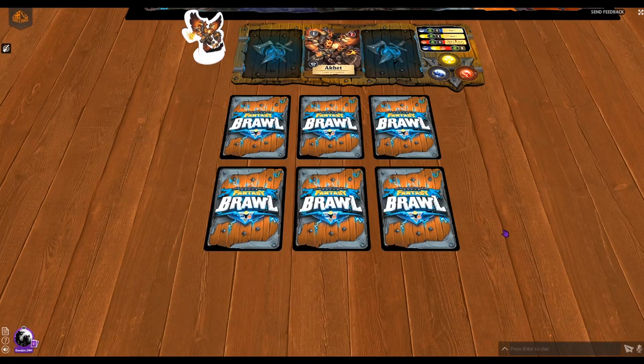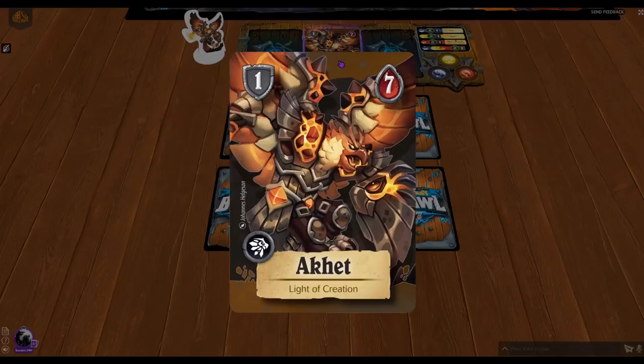Super Fantasy Brawl should be out in third quarter of 2020, at least as long as everything is still going to plan. We've got a whole bunch of different champions, and today we are going to be focusing on Oket, Light of Creation. I'd love to see what everybody thinks about this champion — who you partner him up with, what combos you think are best. Let me know in the comment section, and hit that like and subscribe button. We have a lot of great content from board games, video games, and a whole bunch more.